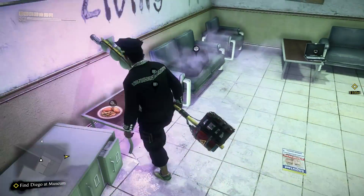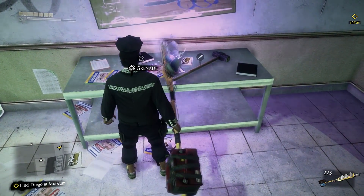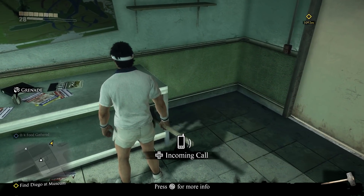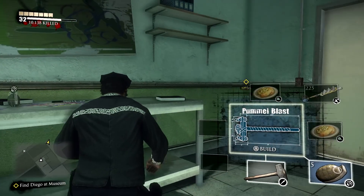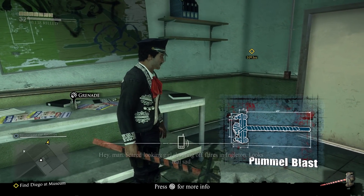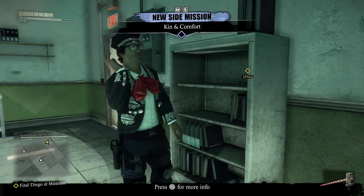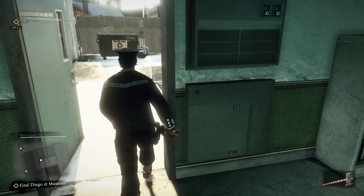I kinda screwed up. You might have noticed in my inventory I had no items. That's because I had to restart this chapter because I accidentally picked up this combo weapon here. It originally is here - it's the Pummel Blast - where you tie grenades to a sledgehammer, and now it explodes on contact. If any of you do-it-yourselfers at home are thinking you could make a combo weapon too - if you try to DIY, you will D-I-E.